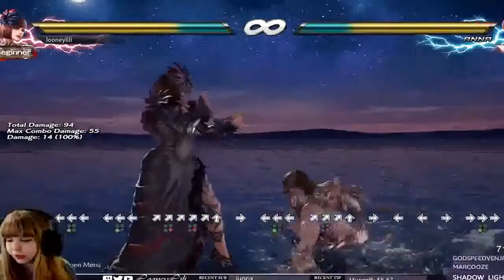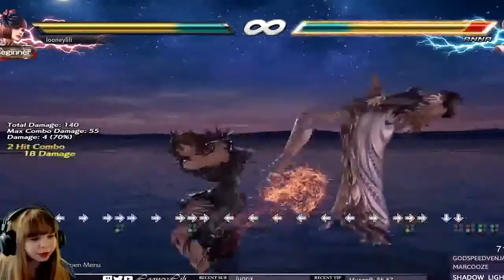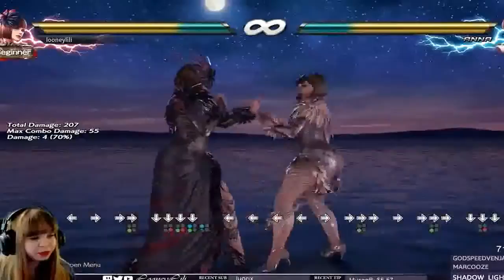Forward 4-3: they changed the recovery by 1 frame on hit, it's faster. I'm guessing this has an impact on the float combos from forward 4-3. The combo would go as forward 4-3 into down 4-1 when she catches the opponent. Sometimes this combo would whiff — the down 4 would sometimes whiff — so it's going to be way more consistent now.